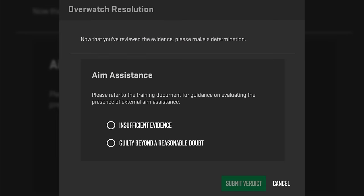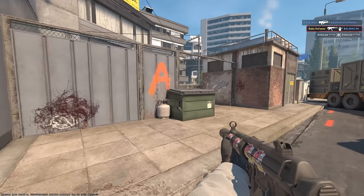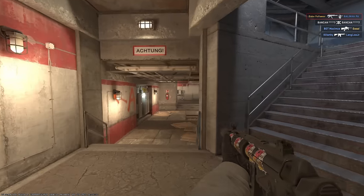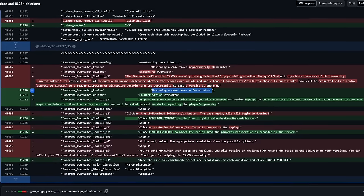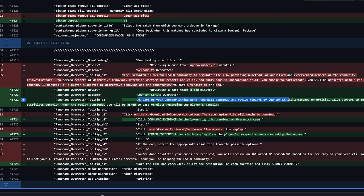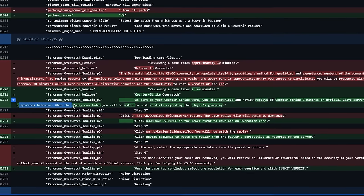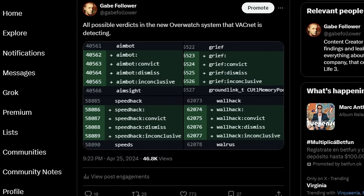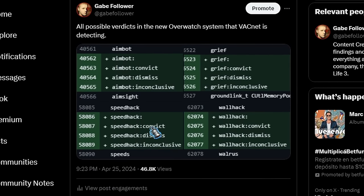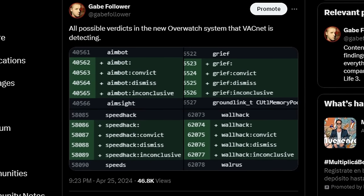Only trusted players will be allowed to review Overwatch cases. This means you'll likely have to meet a certain threshold of wins, rank, or overall behavior — for example, in CSGO it was 150 wins. As part of your Counter-Strike work, you will download and review replays of CS2 matches on official Valve servers to look for suspicious behavior. When the replay concludes, you will be asked to cast verdicts. You will be able to choose from 4 options: aimbot, griffin wall hack, and speed hack — each with 3 answer options: guilty, not guilty, and maybe.